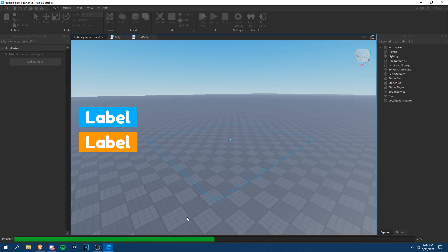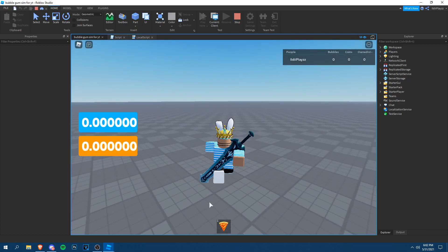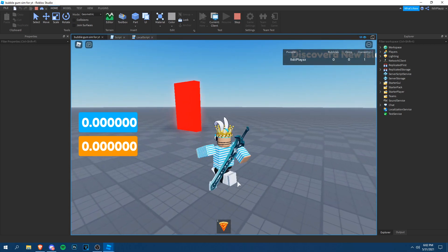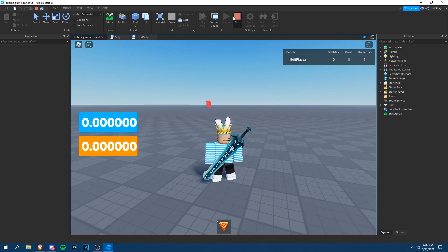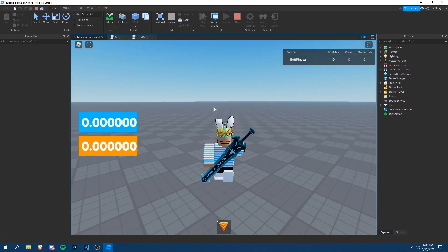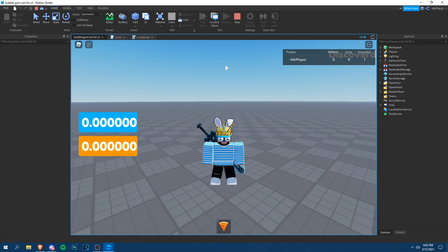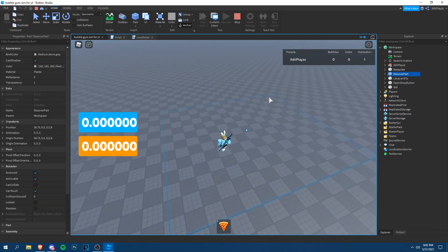Let's test it out. Walk into the discover part — 'Discovered New Island' appears and we have one, which means we can go through the portal. To prevent spamming, add `script:Destroy()` so the script removes itself after triggering once. Now it shows 'Discovered New Island', waits five seconds, and won't show again.